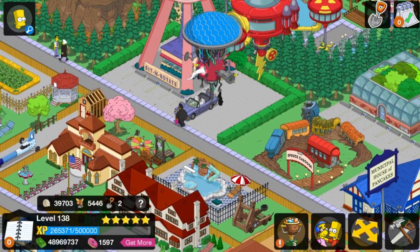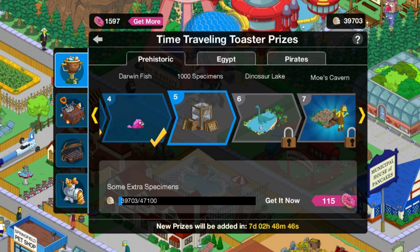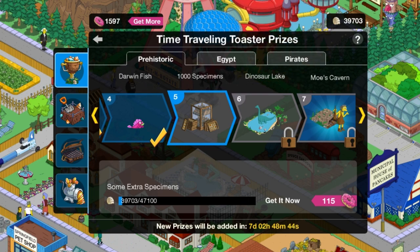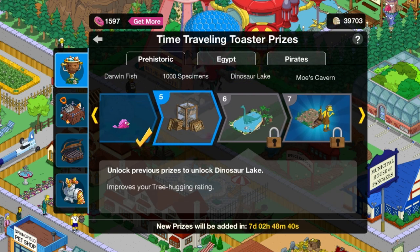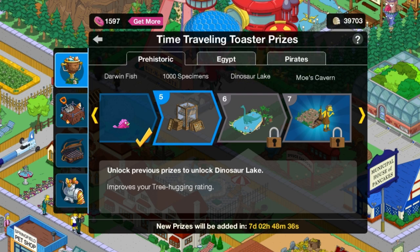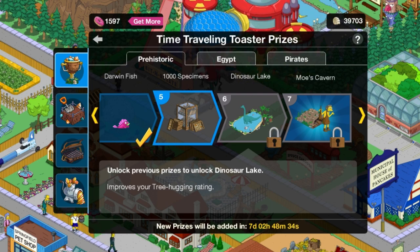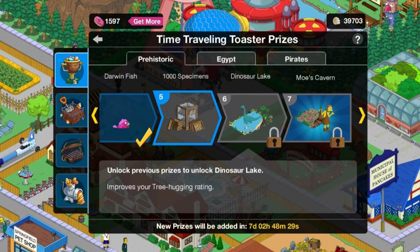So that is the Darwin fish. Really threw off my entire plan for what I was going to do. I actually thought it was just going to sit there, and I was going to put it in the dinosaur lake — which will actually be the next prize I'm going to show in a video. Not the 1,000 specimens, obviously. There goes my plan. It's an NPC though — those are better.